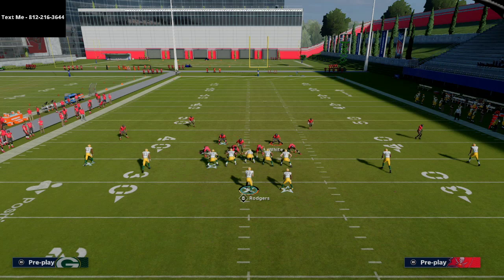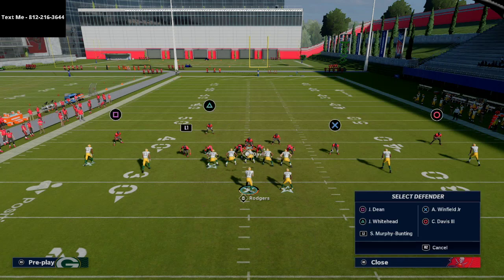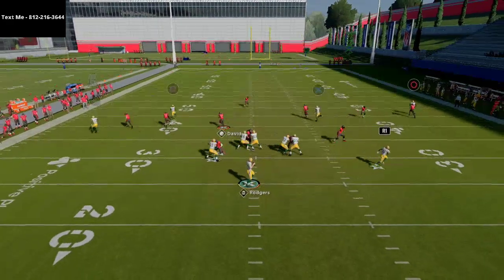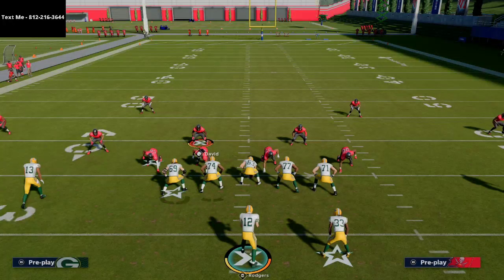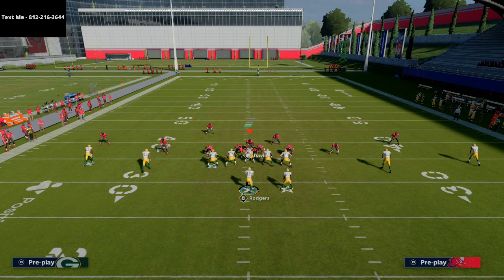For man coverage it's essentially the same from a four-down lineman set. Cover 2 Man works really well. I'd recommend creating a Cover 1 with a three-man rush, then taking the lineman on the side of the running back and manning him up on the running back. They'll be in off-coverage but you get really nice animations and really quick pressure.